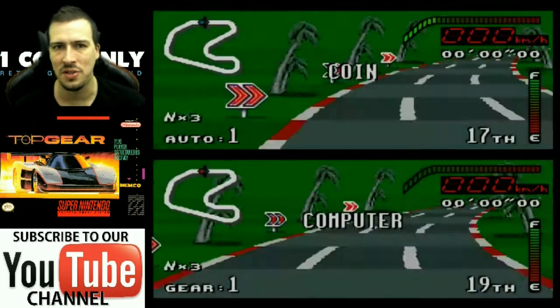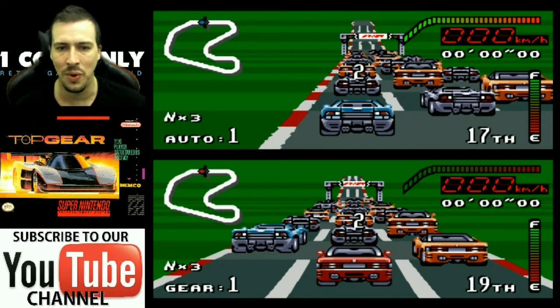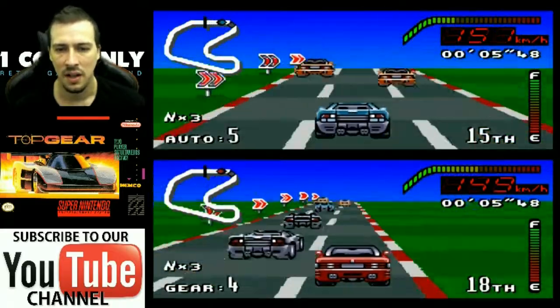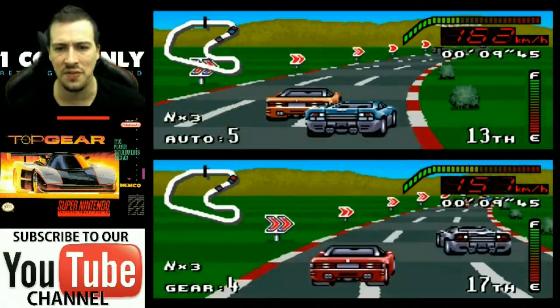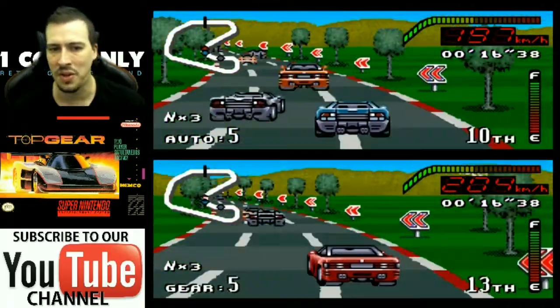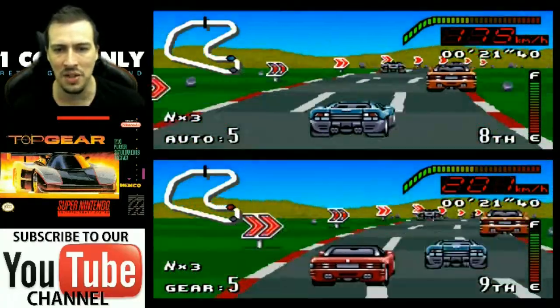We're going to race in LA now. The first three races in this circuit are quite quick — just basic three-lap or four-lap races. Then in the fourth race, the USA Circuit, is actually the pit stop race, so we might do that one too just to show you how it plays. As you advance through tracks, some get a little bit more tricky and challenging — you might see little obstacles in the road. You need to keep on the other side of the road, otherwise you'll crash into them and slow down.